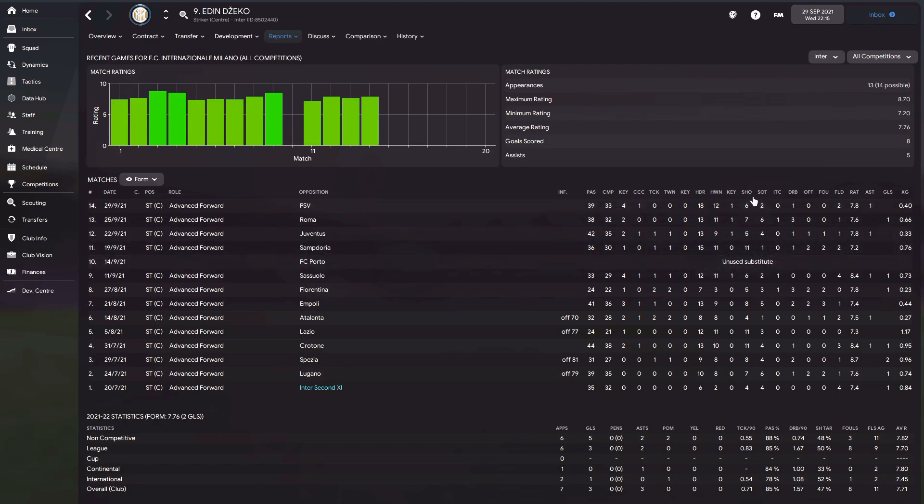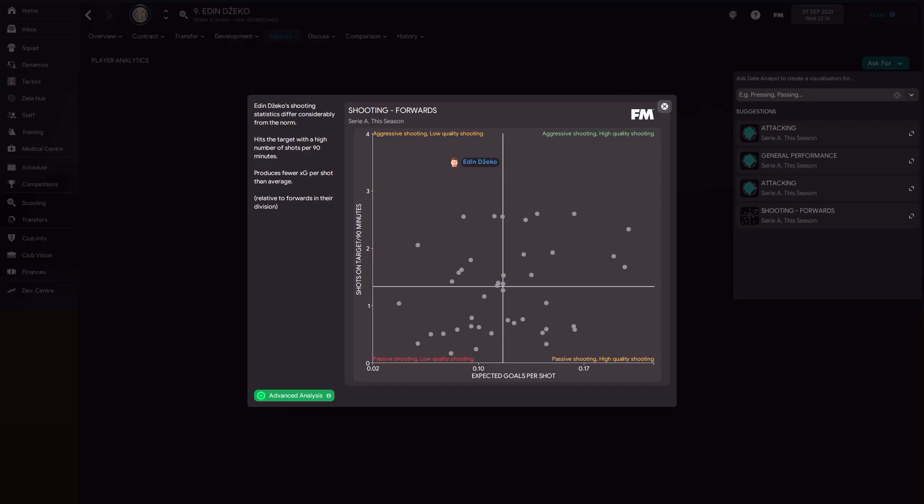I've since corrected that, which I'm going to show you today. If you're having this issue, the first thing to do is get into your Data Hub and have a look. Look at this - the shooting for forwards: Džeko shows aggressive shooting but low quality shooting. He's way up there and he shouldn't be - I want him closer to the other end of that chart.